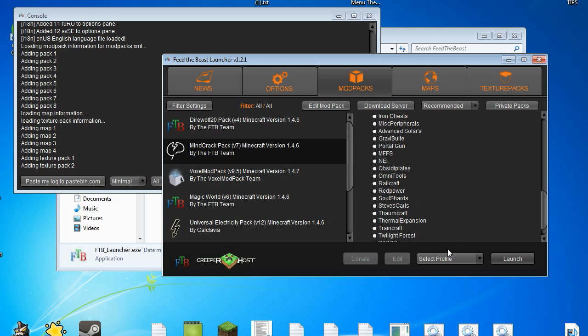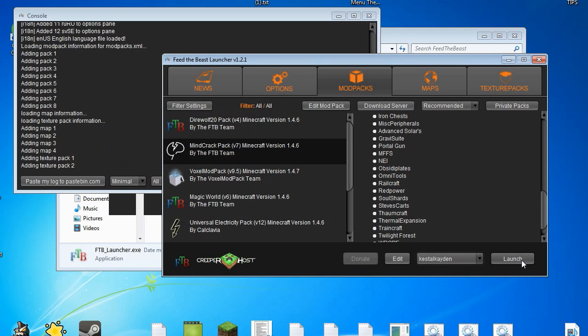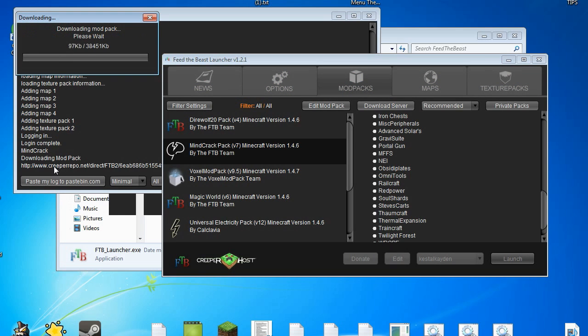If this is your first time installing this, you'll have to create a profile — don't worry, it's perfectly fine. Quickly create a profile and put in your Minecraft password that you use to log into Minecraft. Click on Add, it'll automatically do it, and then click Launch. As you can see it's going to be logging in for the first time and downloading the mod pack itself, which is about 38 megabytes for this one. There's also Magic World which is pretty good, and Direwolf's pack is also pretty good. Look around and see which mods you like. Personally I'm going to be doing Mindcrack for a let's play series in the future.